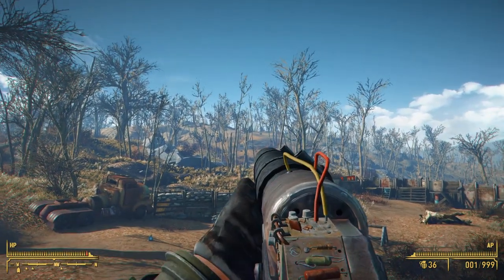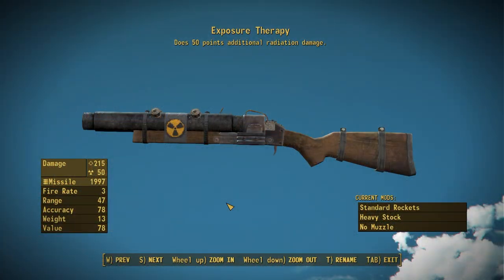Before we move on to the weapons workbench, we need to talk about the unique variant added in this mod: known as Exposure Therapy — a little double pun there. You can thank Crash, the author of Munitions, for that name. This is going to be a unique radiation-based version of the rocket rifle. It has the effect of adding 50 points of additional radiation damage and has a significant increase to its base damage, going from 80 to 215, because rather than regular rockets this thing shoots out...